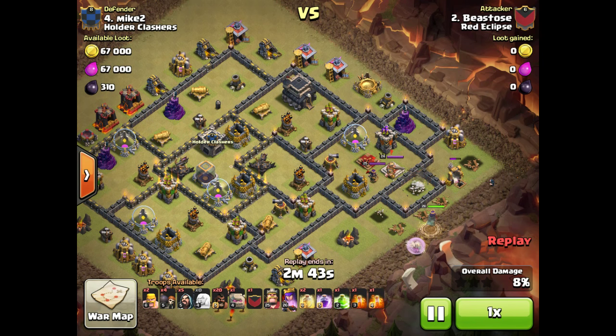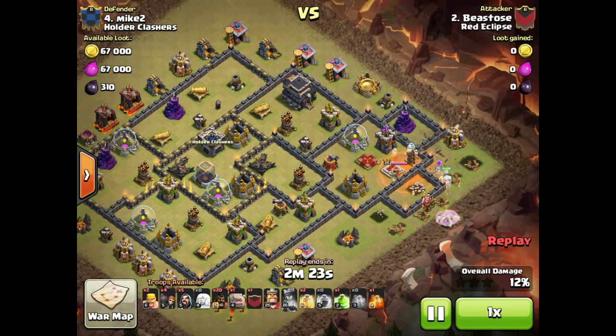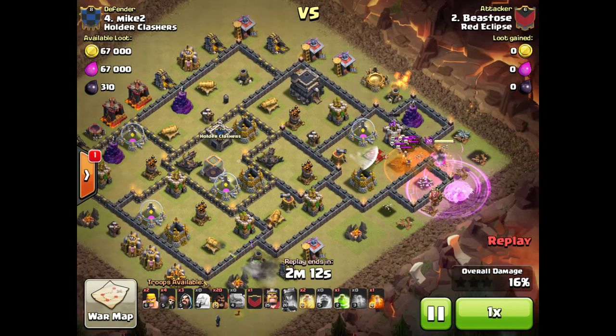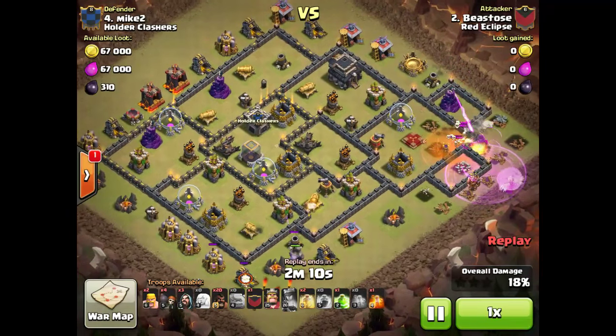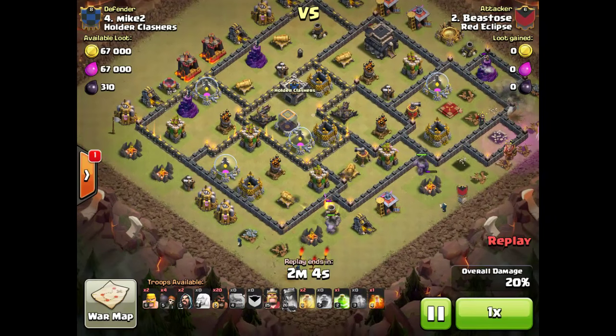It's just going to Queen Walk this top area to get both heroes, which works out nicely here — just going to take down that King. Tesla starts getting on her, so he's got to get real close there. He pops the ability, which would have been nice to hold for when he was dealing with the actual Queen. But he drops a poison on the Queen and drops a Rage to make sure his Queen will stay alive and slow down that defending Queen. Mini Tesla farm there to slow him down a little bit, but he got it all taken care of.